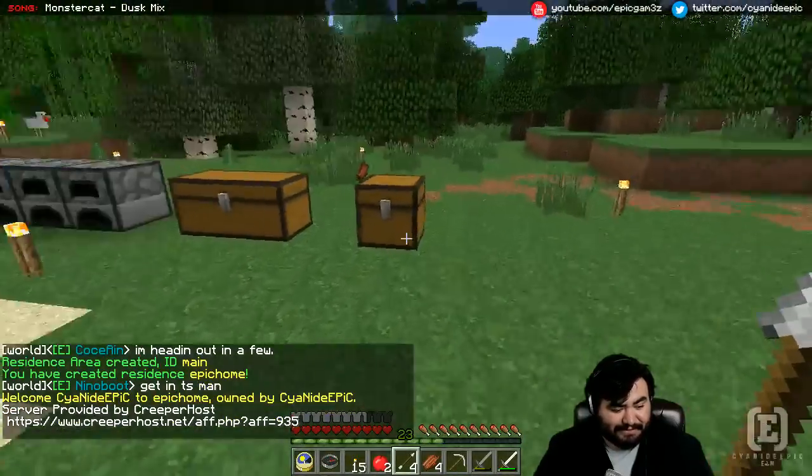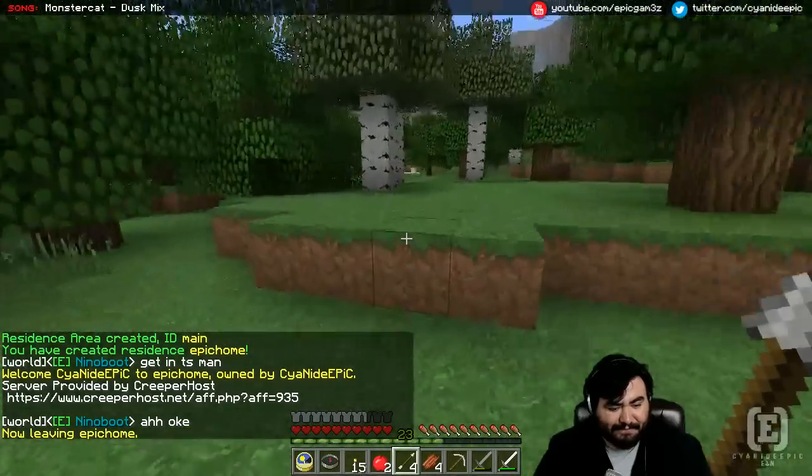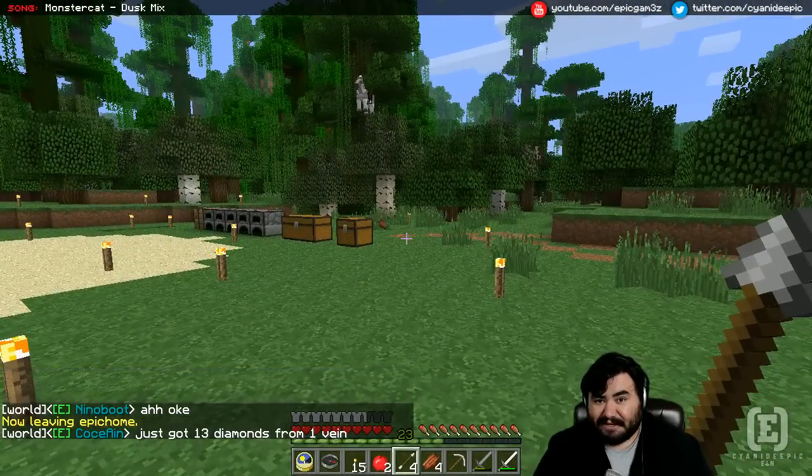Now you'll notice that when you step into it, it says 'Welcome to Saturday Epic's Home,' and when you get out of it, it tells you that you're leaving. That's how you claim a property on the sub server — very easy, very simple.